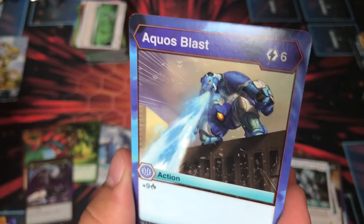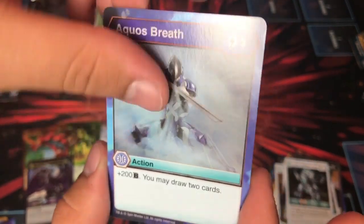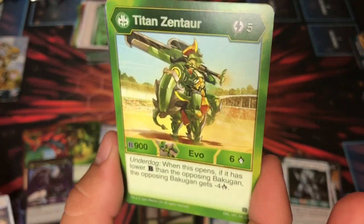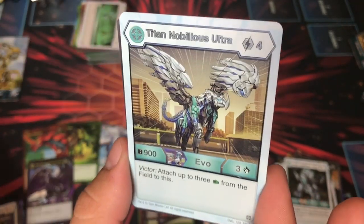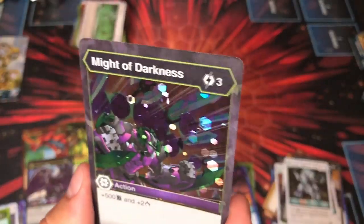Body Breaker, the original. Aquas Blast, 69. Aquas Breath, 32, draw a card. Hyper Hydro Barrage. Hyper Dragonoid Ultra Chaos. Zentaur, five. That awesome rare and we got it again — dope, very sweet, gotta like that.